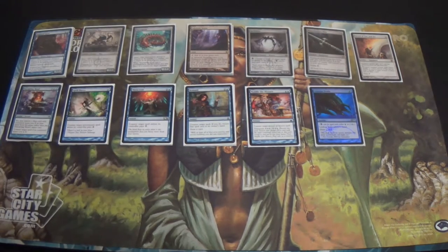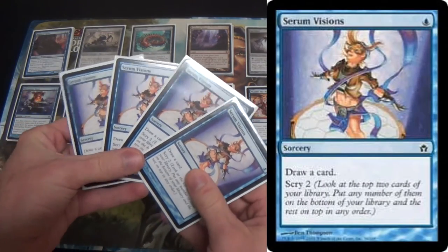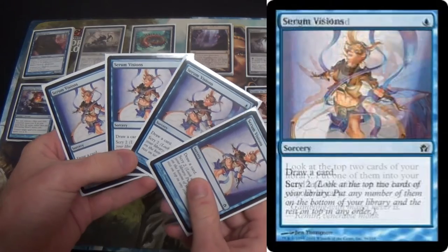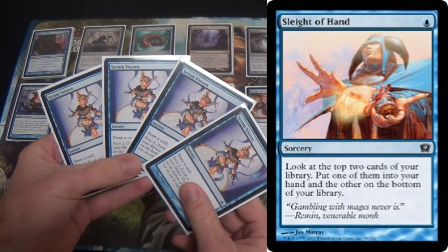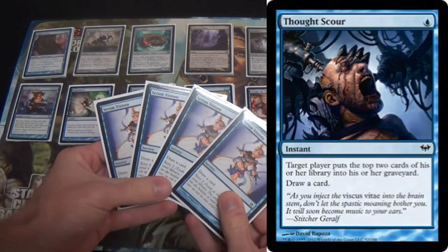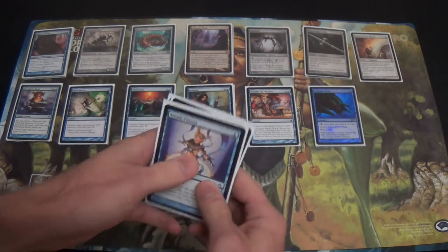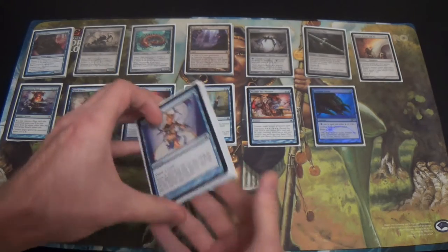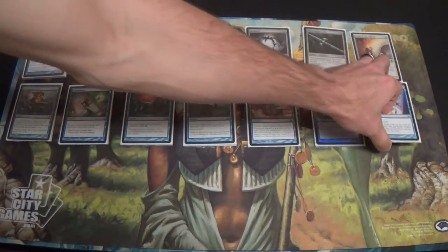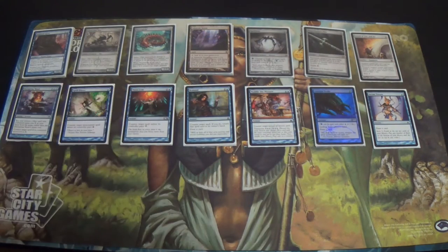And then lastly — similarly, I bought these before they got stupidly expensive — four Serum Visions. If you can't afford them, Sleight of Hand works as well. Thoughtscour is fine too; Thoughtscour will give you hits off Runechanter's Pike. So don't worry about not having Serum Visions. It might actually, in some ways, be better to not have the Serum Visions — there are other options is what I'm trying to say.